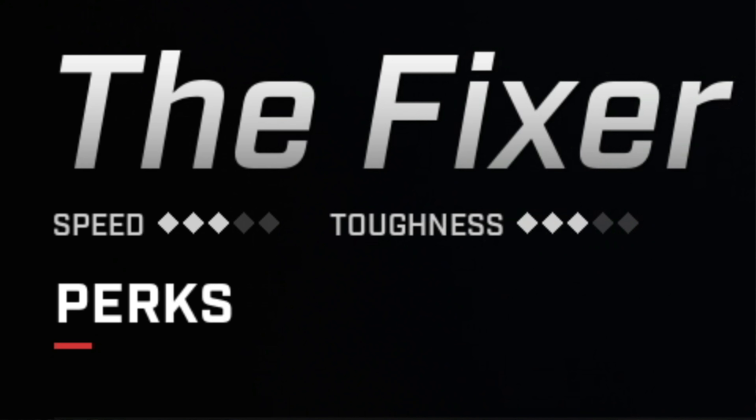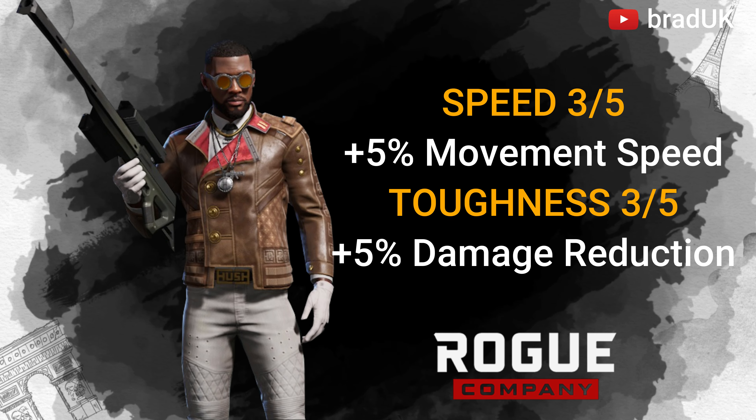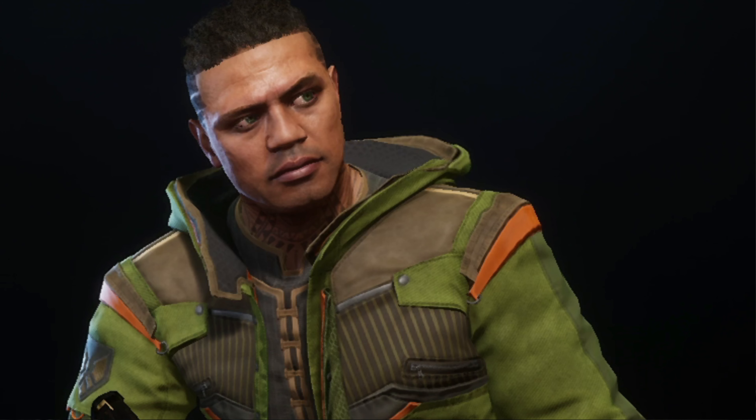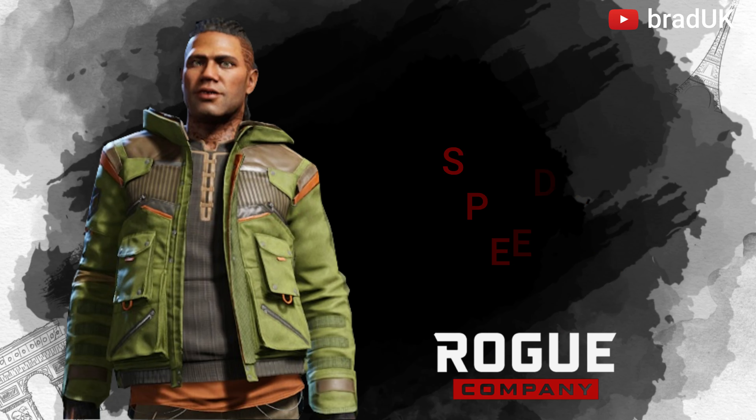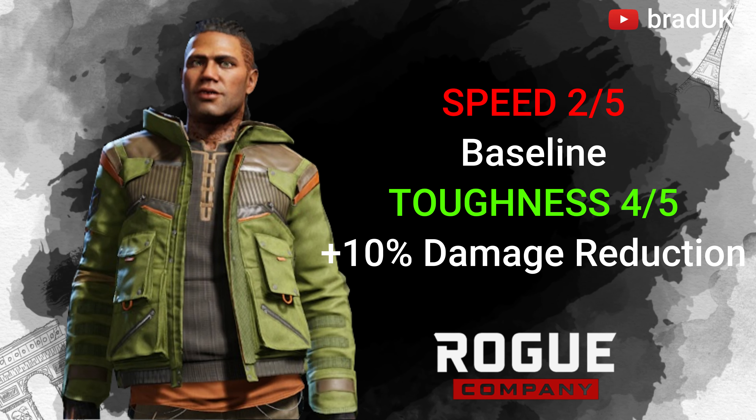Fixer has a 5% increased movement speed, but also a 5% damage reduction. Moving over to Trench, he has a baseline movement speed but is getting a 10% damage reduction. Like Anvil, I think Trench is going to be a very strong defending rogue.